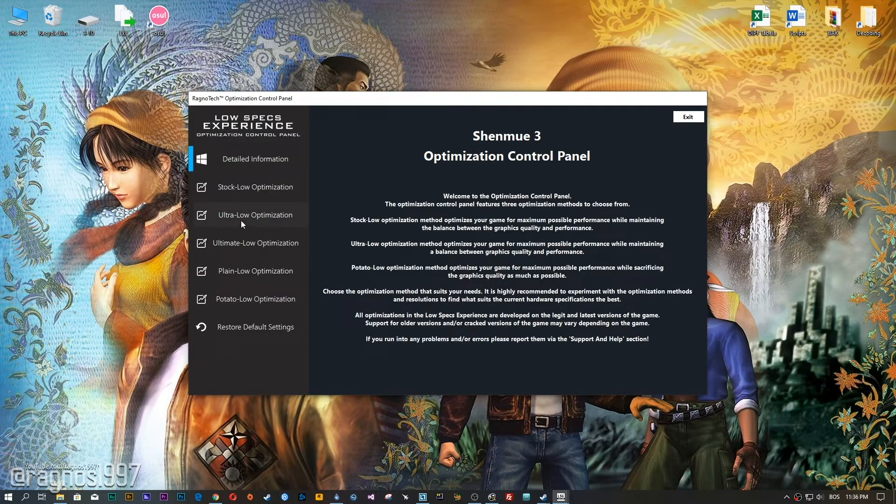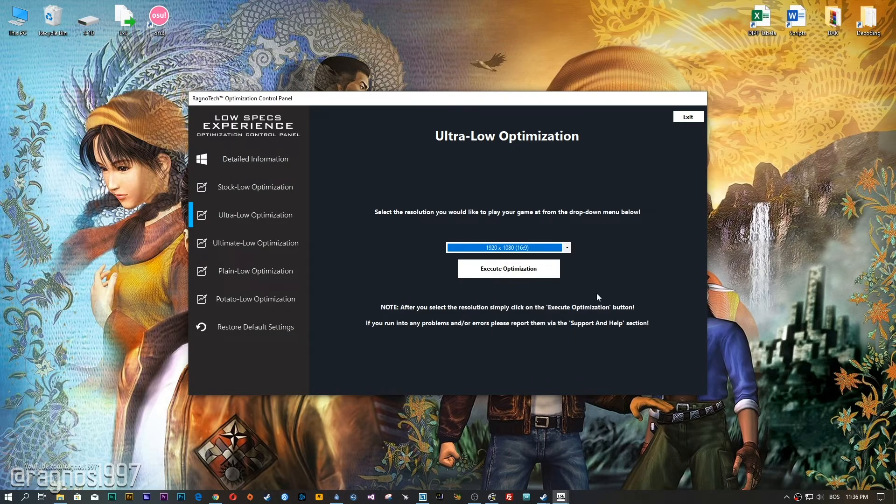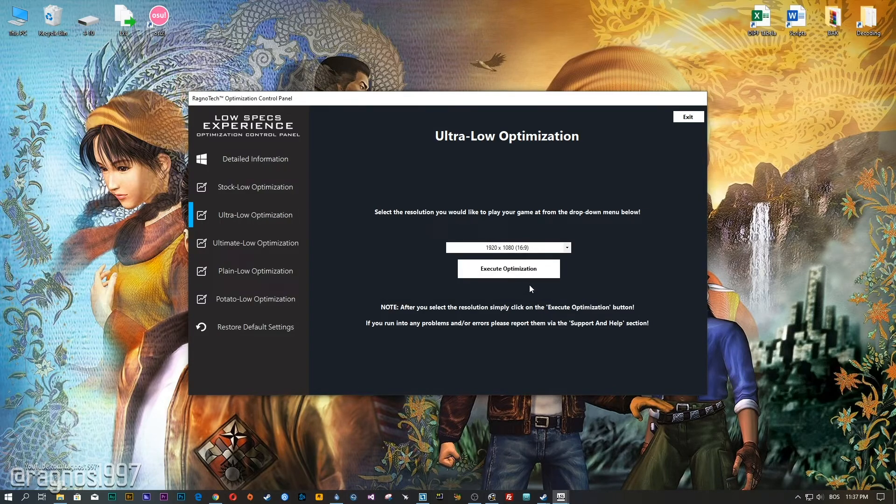When the optimization control panel loads, simply select the method of optimization and resolution you would like to run your game on. After you did that, simply press the Execute optimization button and then start your game. Feel free to experiment with the resolutions and optimization methods to find what works for your system the best. If you are not happy with the optimization results, you can always restore your game to default settings.